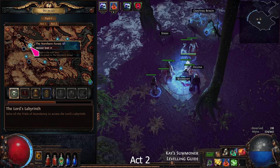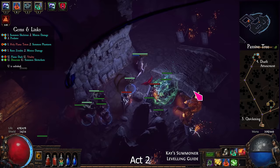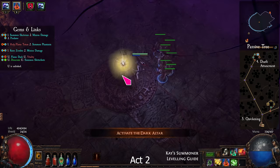Return to the Northern Forest. Go through the Caverns and the Pyramid until you find the Pyramid Apex. Click on the Dark Altar to spawn the boss, and kill the boss to finish Act 2.